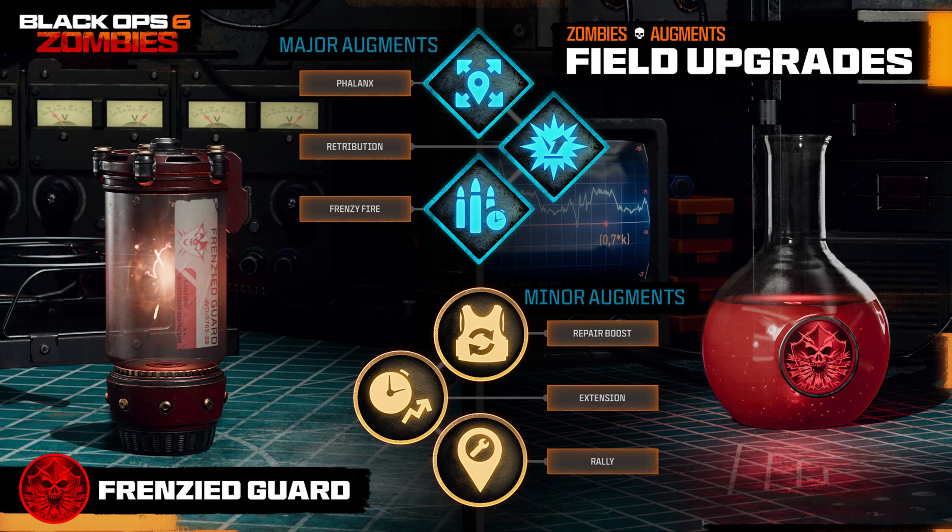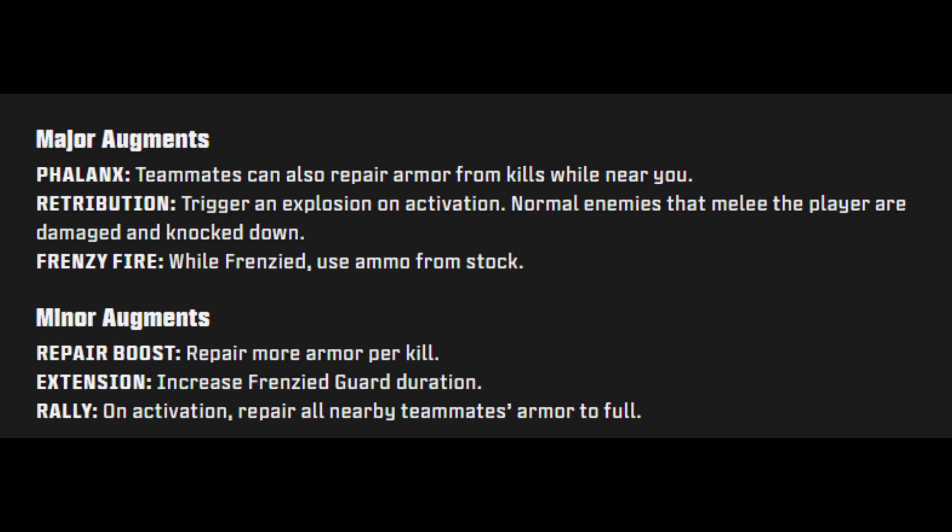Frenzied Guard is available at level 9 — repair armor to full and force all enemies in the area to temporarily target you, with armor taking all damage during that time. Major augments: Phalanx — teammates can also repair armor from kills while near you; Retribution — triggers an explosion on activation and normal enemies that melee the player are damaged and knocked down; and Frenzy Fire — while frenzied, use ammo from stock. Minor augments: Repair Boost — repair more armor per kill; Extension — increase Frenzied Guard duration; and Rally — on activation, repair all nearby teammates' armor to full.